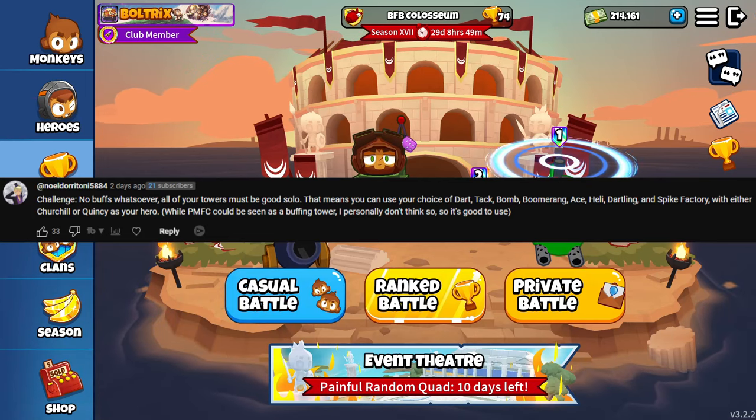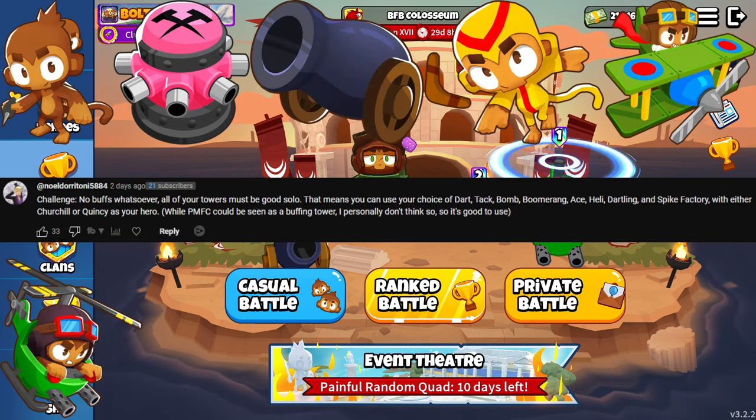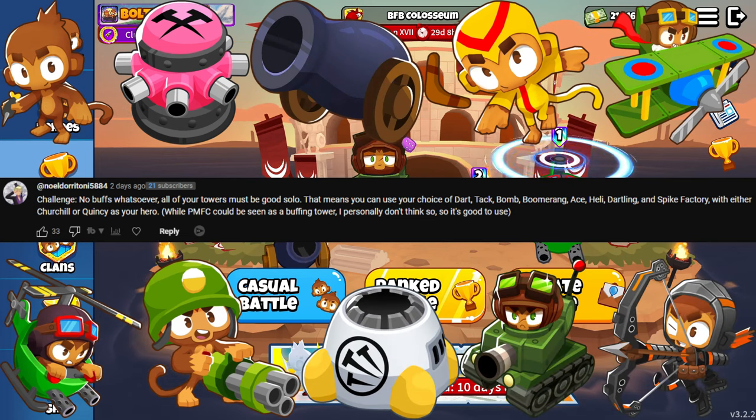Challenge: no buffs whatsoever. All of your towers must be good solo. That means you can use your choice of Dart, Tack, Bomb, Boomerang, Ace, Heli, Dartling, and Spike Factory with either Churchill or Quincy as your hero.